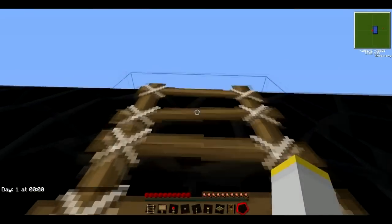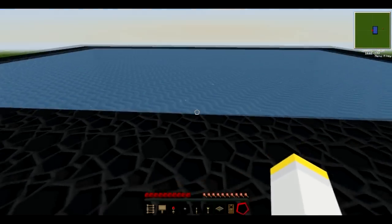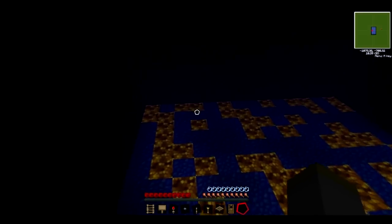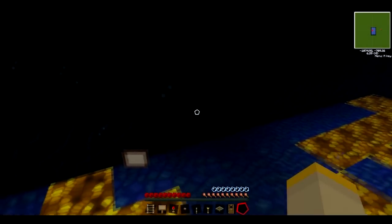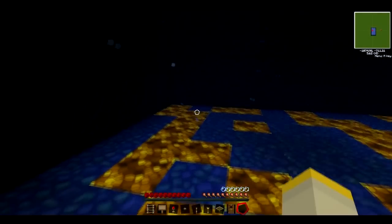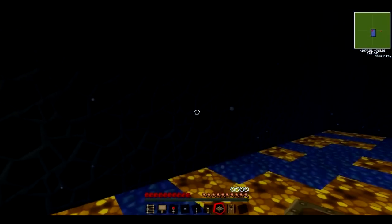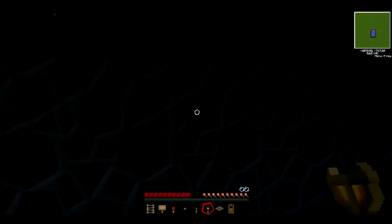As you all know, once you head into water you have a certain amount of air. When that runs out you start losing health. As you can see here, I've got my little air bubbles above my food and those will start running out. And then once those do, I'll start taking damage. So normally I'd have to swim all the way back to the surface before I could get this air back.